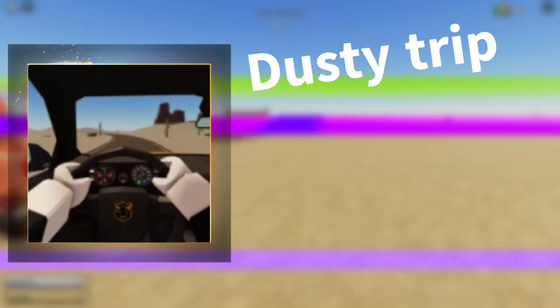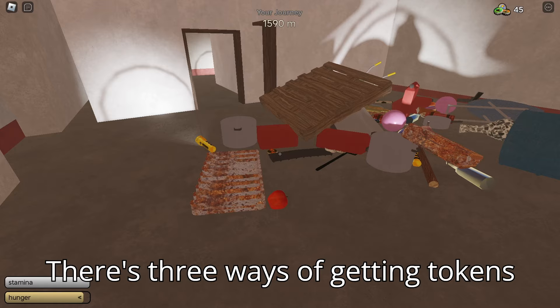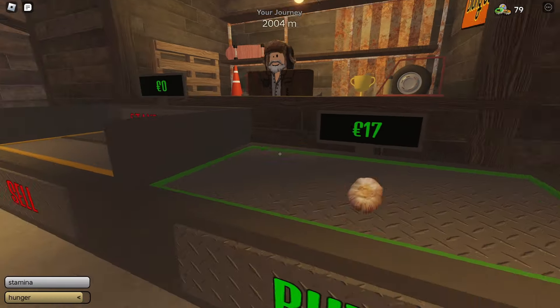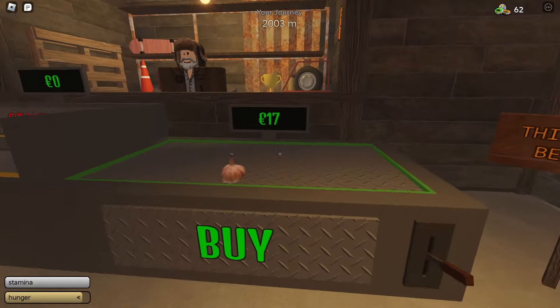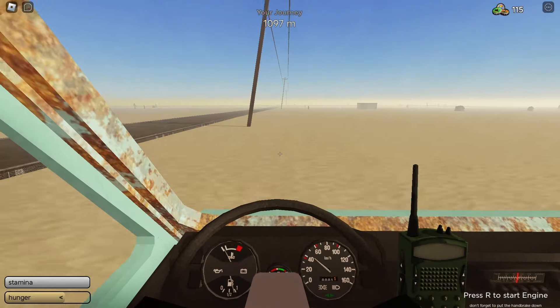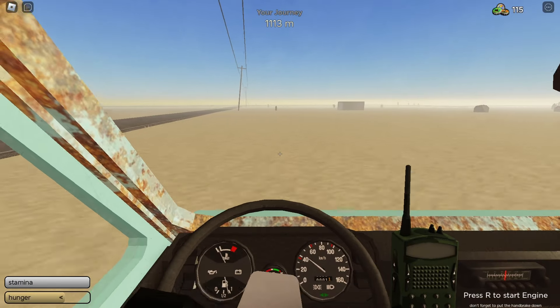Shops just got added in Dusty Trip, so in this video I'm going to be explaining everything about it. There are three ways of getting tokens: buying them, finding them, and stealing. But first, let's talk about finding.